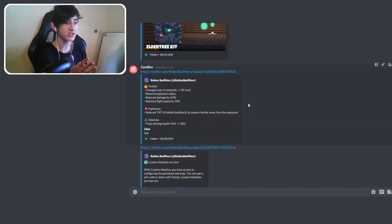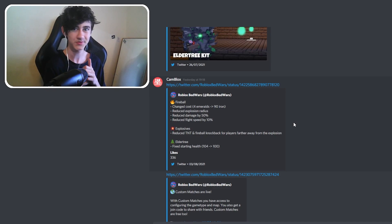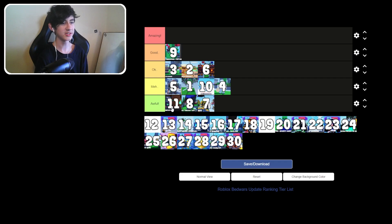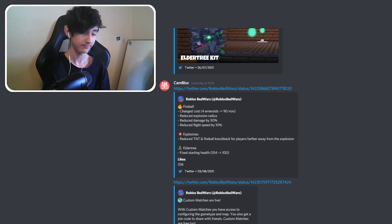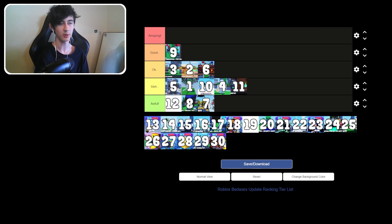Update 12 — the deliberately off-centred one — changed the fireball cost from four emeralds down to 90 iron, which is better. They reduced the explosion radius, reduced damage by 50%, and reduced flight speed by 10% — a big nerf. They also reduced TNT and fireball knockback for players further away. Because of all this, we're moving it to the top of awful instead.